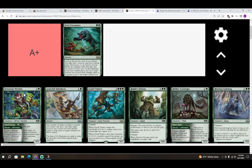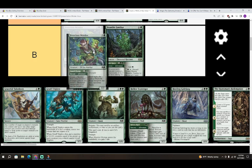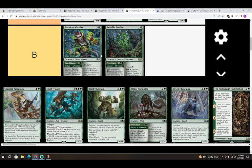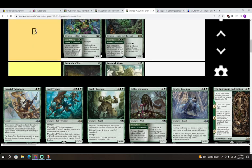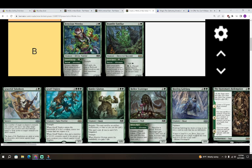Next is Ferocious Werefox — three colorless and a green for a 4/3 Elf Fox Warrior with Reach and Trample. It also has an adventure: Guard Change — colorless and a green for an instant, create a Monster Roll token attached to target creature you control. I'm giving Ferocious Werefox a B. A Roll token for colorless and a green seems pretty effective, you get a little advantage and then a threat left over. This feels like it's doing a lot for a common.